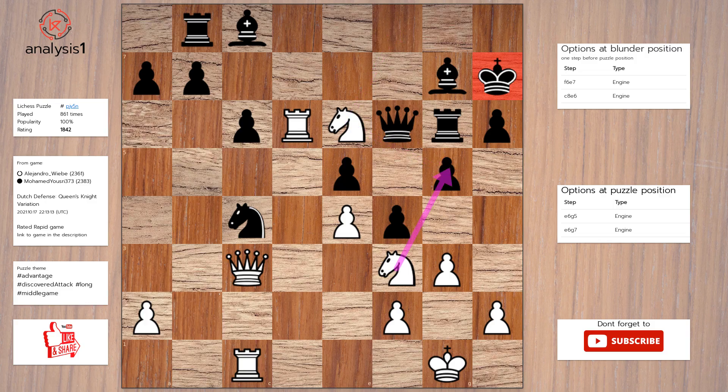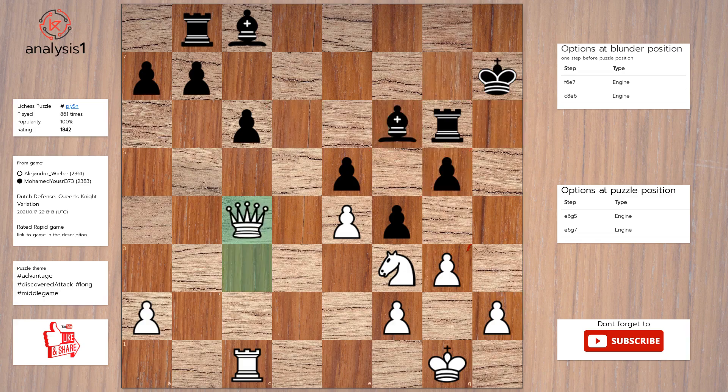The best move in the puzzle position is: knight takes pawn, check; pawn takes knight; rook takes queen; bishop takes rook; queen takes knight.